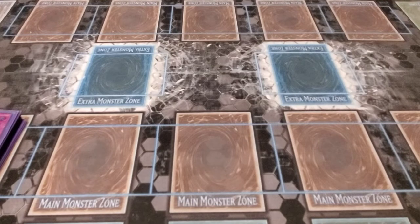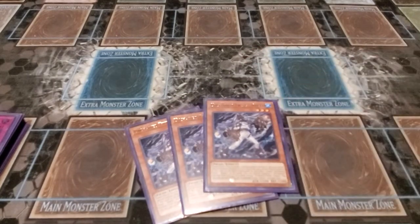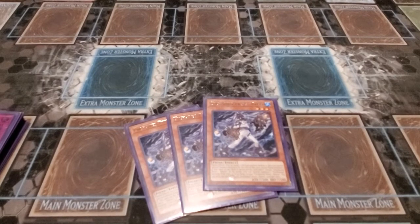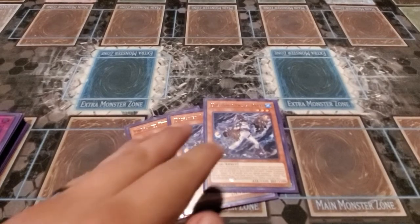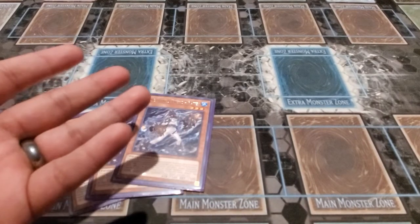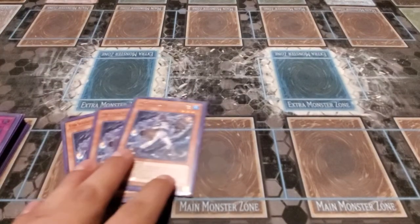Now for the Hakai or Unchained side of the deck, we run three of the blue boys. As a quick effect you can target one card you control and destroy it, and special summons are restricted to fiend monsters for the rest of that turn — which is fine since everything in this deck is a fiend. If this card is on the field and gets destroyed by a card effect, it floats and lets you summon any Unchained monster from your deck except another copy of itself. It's also a level three, which is important for the extra deck.